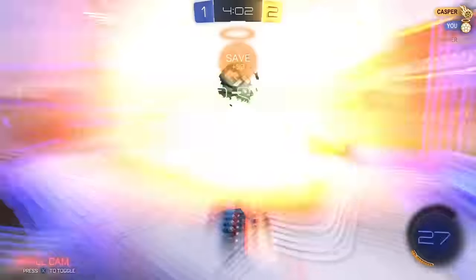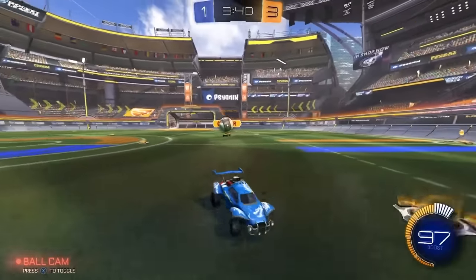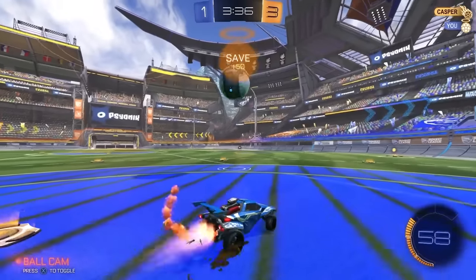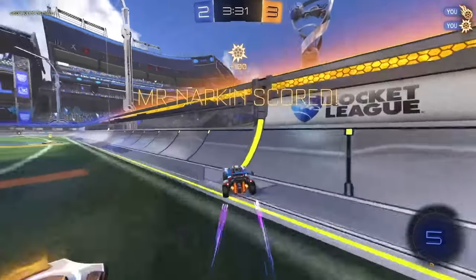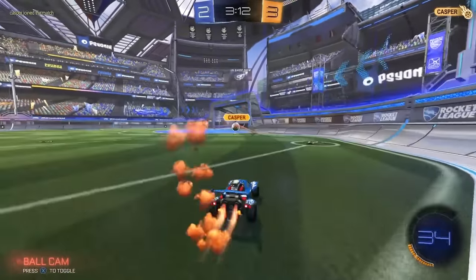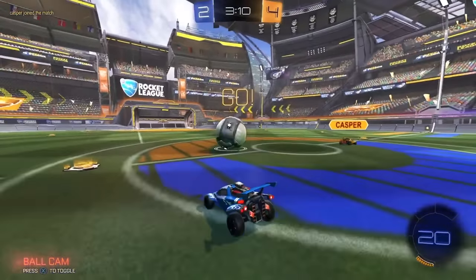That is a horrible save. I think it's doable - I think I can beat him. Did he really just try to musty flick on me? How dare you, Casper - don't try to musty flick me. Dude, he's so smart. Why doesn't he fall for that? That's the difference between GC and SSL - everything is just smart.